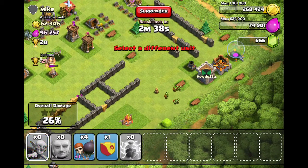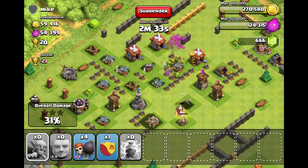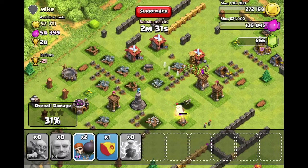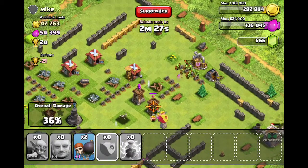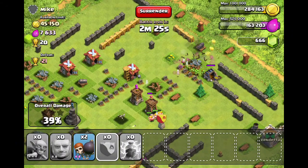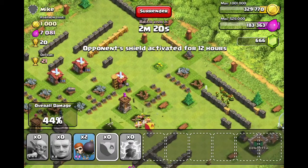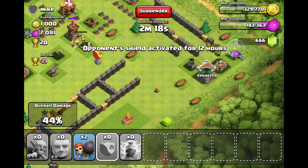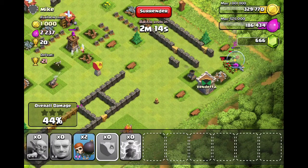I send a couple more down here to just go get the gold there, and I'm just watching them attack and destroy everything. As you can see, they are quickly getting gold because most of the gold was in the gold mines — there wasn't really anything in the storages. Then I run over to get the elixir storage.